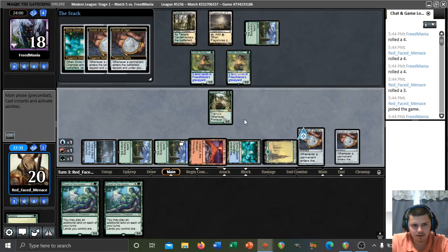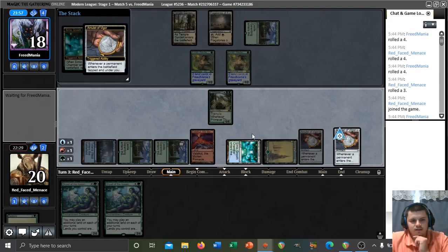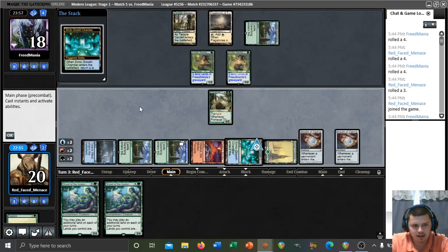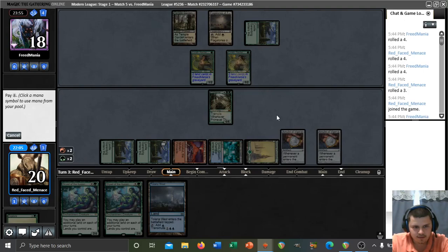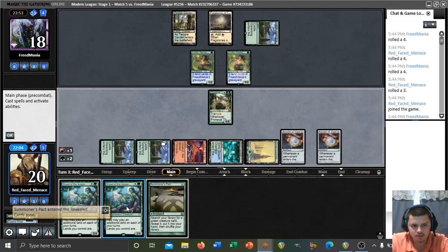I keep forgetting there are two Amulets in play. If we pick up Tatyova we can transmute it and still play Dryad and have an additional land drop. Transmuting and getting a Summoner's Pact preemptively might be the best thing we can do. We'll get Summoner's Pact, play Dryad — we don't have additional lands to play but that's fine.